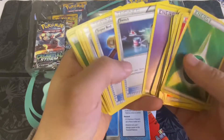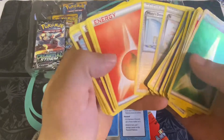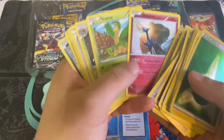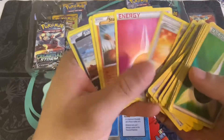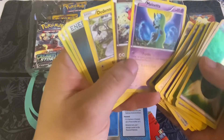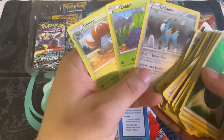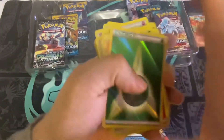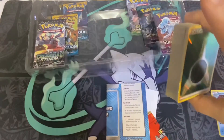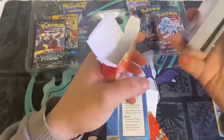More non-holo energies. We got a Zekrom, that's pretty cool — Tropius, another Vileplume, and we got a Meloetta and then a Cobalion. But the only holographic cards in the battle deck are the energies. I'll just put those back in the box.